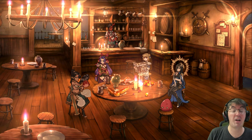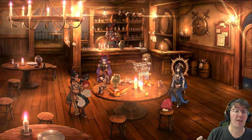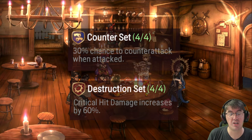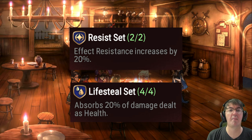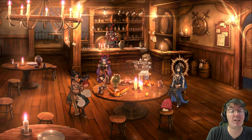That means Banshee might have the best bang per buck in the entire game. It comes with the counter set and the destruction set — two sets considered staples amongst the game's best tanks and bruisers — along with the resist set, which is invaluable on your soul weavers, and life steal, which is paramount for certain damage dealers in this game.